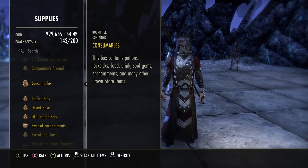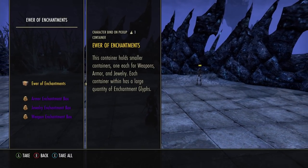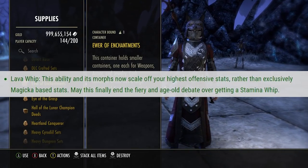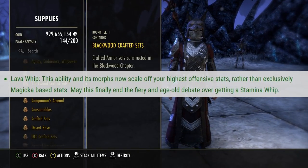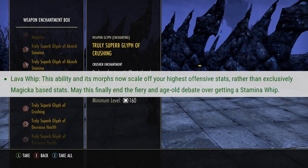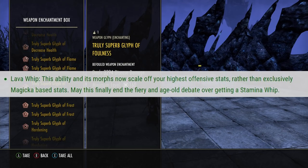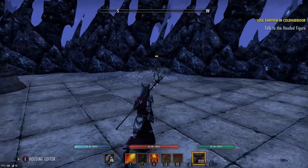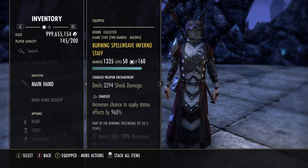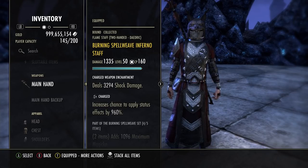Some of the other buffs I want to talk about is the Stamina Whip. Yes, there's finally a Stamina Whip. They changed the base skill Lava Whip — this ability and its morphs now scale off your highest offensive stats rather than exclusively magicka-based stats. May this finally end the fiery age-old debate over getting a Stamina Whip. Now you guys have a Stamina Whip. I'm pretty sure you guys are still going to wreck and blow spam, but at least you have the options now.